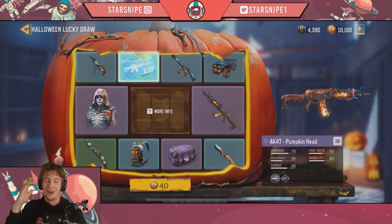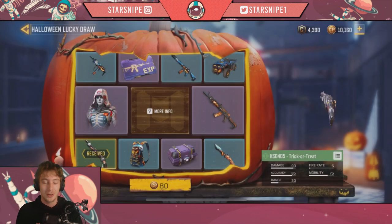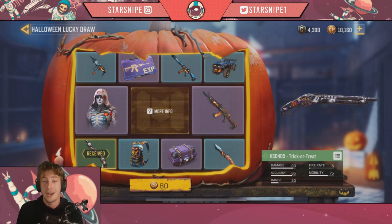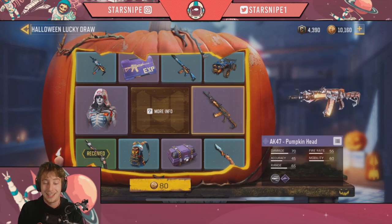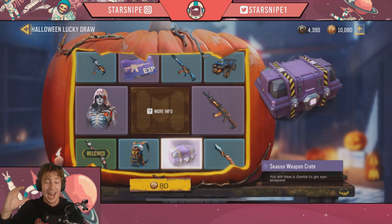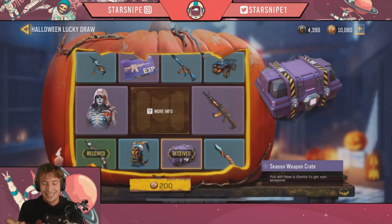Today I'm feeling a little bit lucky — no whammy no whammy! We started with the worst possible thing you can get, but that's to be expected. The way the lucky draw works is every time you use it, the cost doubles. Our first one was 40 COD Points, the next one is 80, so this could get very expensive very quickly. Hopefully we can get the Outrider and the AK47 pumpkin head relatively quickly, because those are obviously the big draws. We got a seasoned weapon crate — not really Halloween specific. It's now jumped up to 200 COD Points.